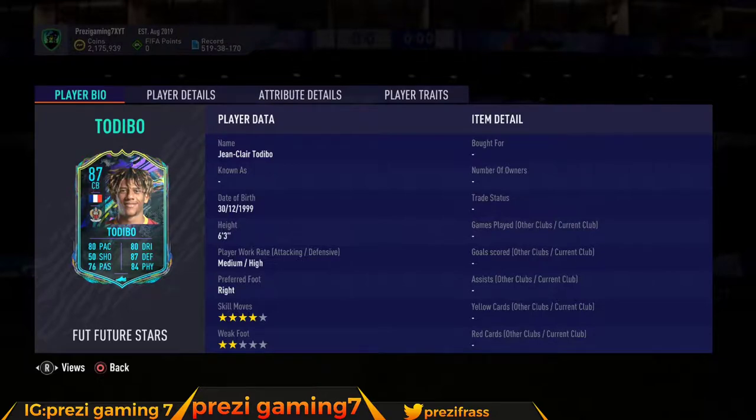Welcome back to another video. Today we got Jean-Claire Tadebo — 6-3 league, 4-star skill move, 2-star weak foot, high/medium work rates. This is the Future Star card of the day. This card looks like a similar version to Raphael Varane.